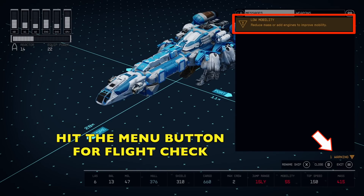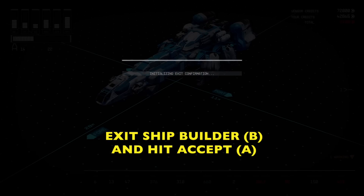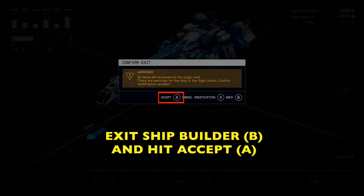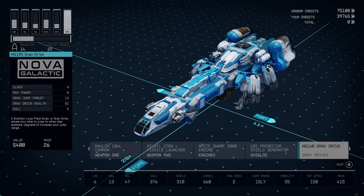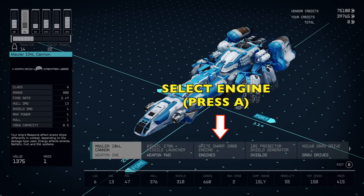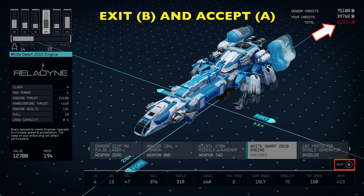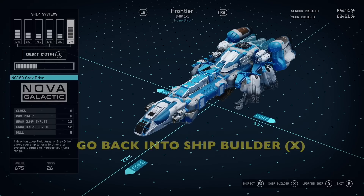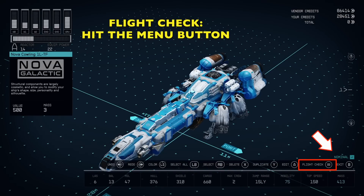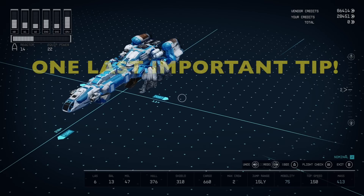We have a warning, so let's go into the flight check — it looks like we have a problem. When it's yellow like that, that means it's a warning: my ship will fly but you're going to have some issues. So we're going to go in and upgrade the ship. Hit B to go out and then A to go into upgrading. We're going to go into the engines — it's kind of expensive at $11,000, but hopefully you have enough. If you don't, you'll have to do some missions and save up money. After upgrading, do a flight check and all systems are nominal, which is awesome.